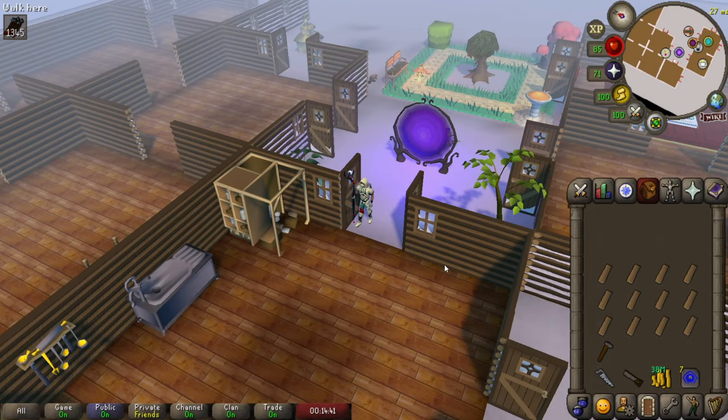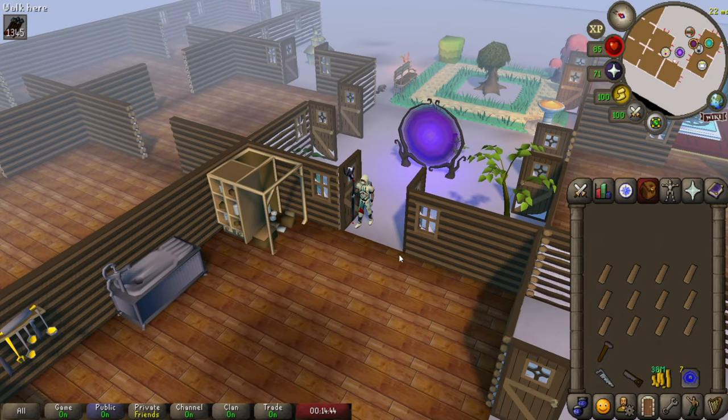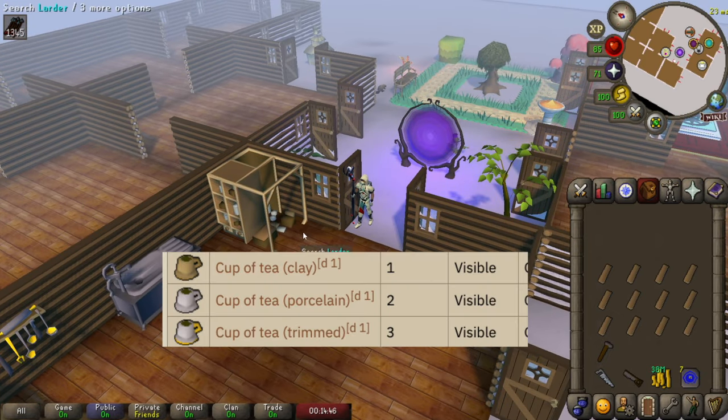The next boost you can get is by drinking tea, and there are three tiers. At level 6 construction, you get the Clay Tea Cup which gives a plus 1 boost. At level 23, you get a plus 2 boost. And at level 67, you get a plus 3 boost, which is what we'll demonstrate now.